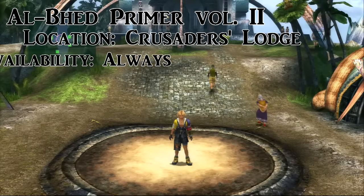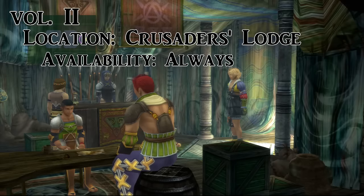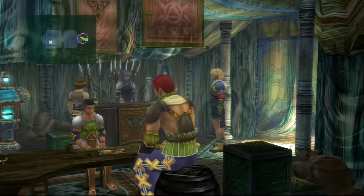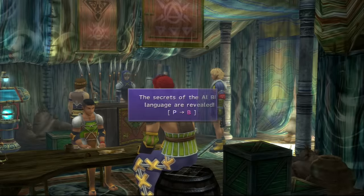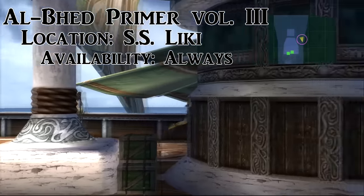The second one is in Besaid in the Crusaders Lodge — the top left hut in the village, right here on the ground. You can get this one at any time, but if you wait till the end of the game and you're playing the International or HD versions, you're going to have to fight Dark Valefor to get back into Besaid. Don't do that to yourself — get it now and save yourself the trouble.